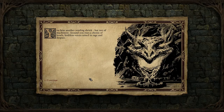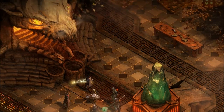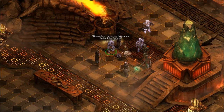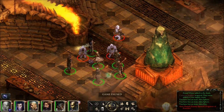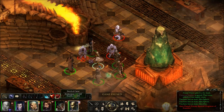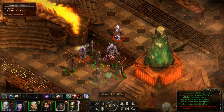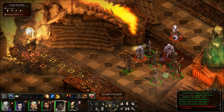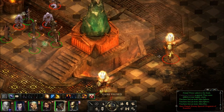Oh boy. You hear another rending shriek, but not of machinery. Around you rises a chorus of howls — bodiless voices raised in rage and despair. Remember yourselves, Pargrunin! Defend the battery! Oh boy. Knock him down! Fragment of Zoltan, Exandru, and Marun — this is a Forged Guardian! That's a Forged Guardian. And isn't there another one? Oh, hope we survive this.